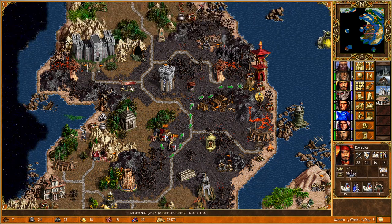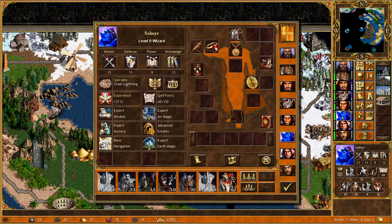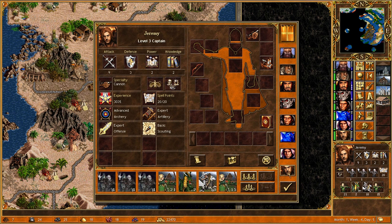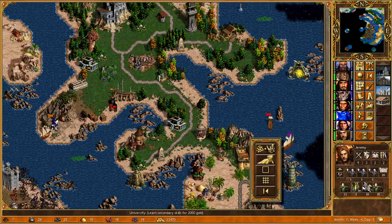I'm seriously weighing up whether to take the Necklace of Swiftness, because we could give it to someone else. It's not really being used by Eovaceous, and I wouldn't give it to Galthran because Galthran is using the Amulet of the Undertaker. The one to give it to would probably be Soulmare, although Soulmare's got the Pendant of Courage. We need to put that away because it's stopping luck from having an effect. This may be a bit indulgent, but it's worth thinking long term.